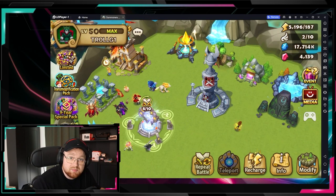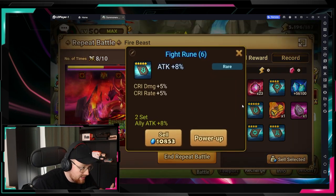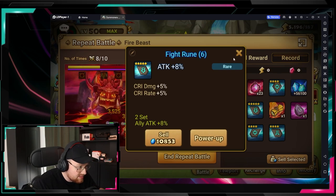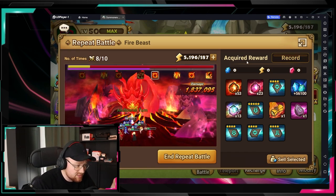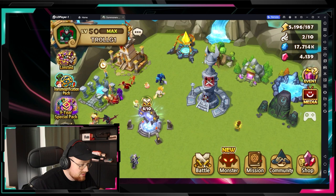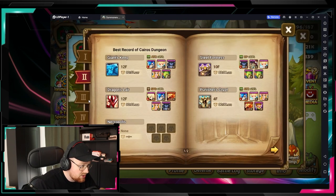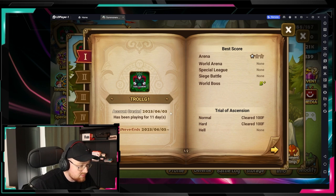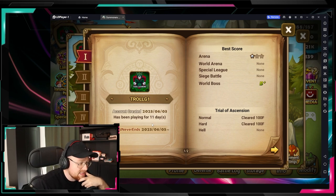Let's jump into the game. As I mentioned in my previous videos, I'm currently farming the fire beast because I need the fight runes for my B4 and B5. I already have all the monsters built and ready to go, I just need the runes. Anyway, that's not the purpose of this video - the question is how did I finish TOA Hard? It was basically nine days from the start that I finished TOA Hard.